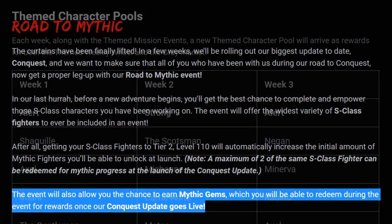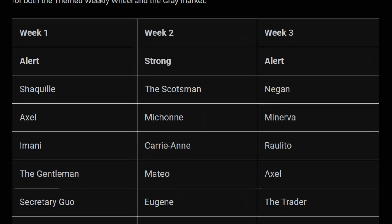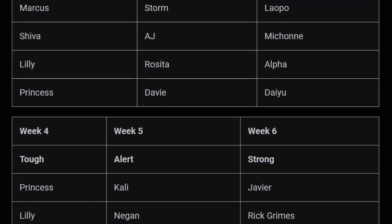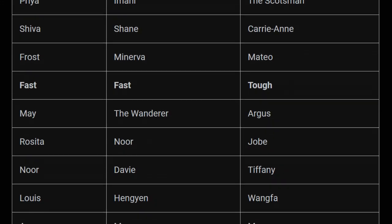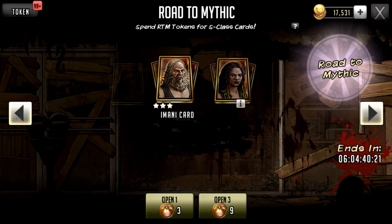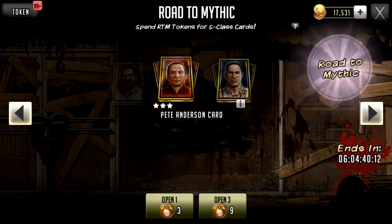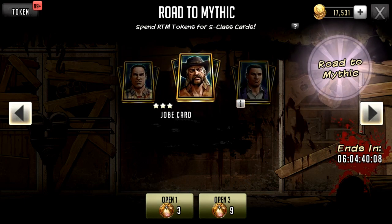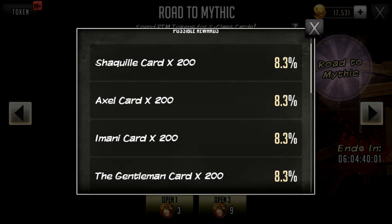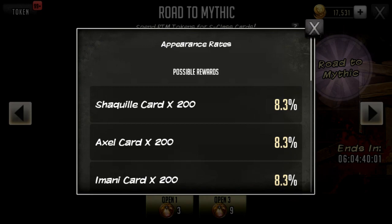The mythic gems will be redeemable during the event for rewards once the conquest update goes live, giving you a direct boost. As for spending Road to Mythic tokens, they're based on themed character pulls — week one, two, three and so on each have specific character pools. You can spend tokens two ways: the Road to Mythic wheel gives you lots of S-class cards to help get more characters to tier 2 level 110, with an even breakdown across all cards in the pool.